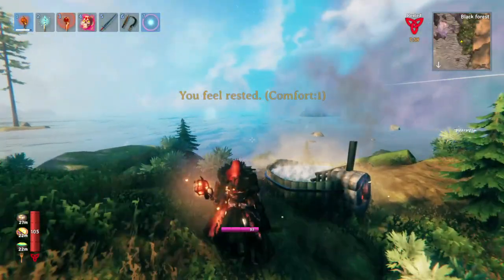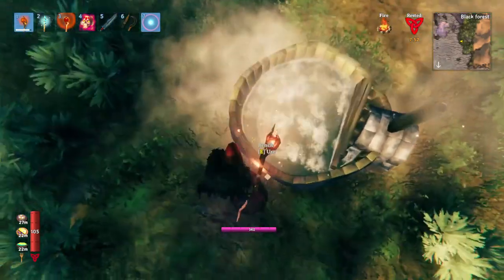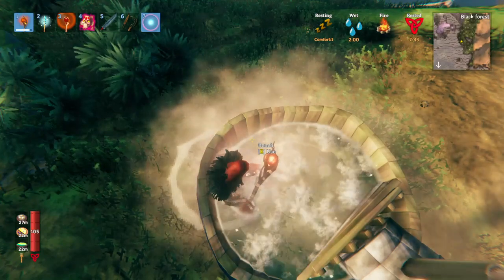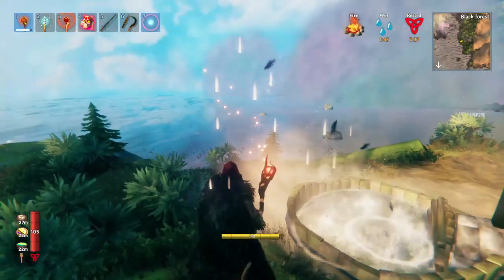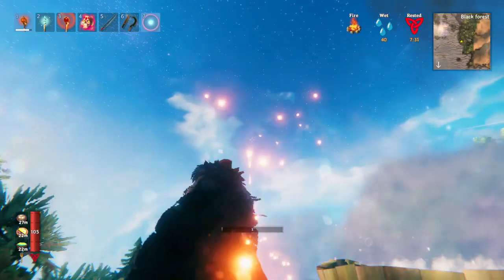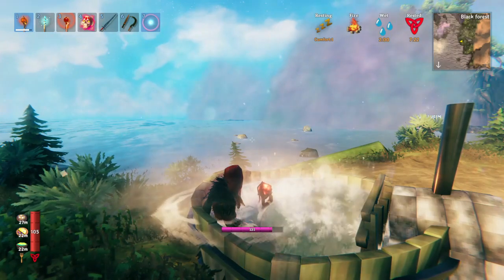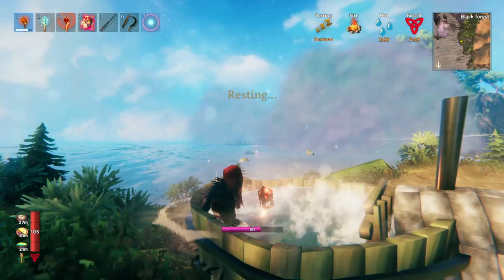Something even cooler is there are certain items that allow you to instantly become resting. See how there's no roof above me, but if I sit in the hot tub, I'm resting and I'm wet — normally that doesn't happen. Watch what you can do with it. I'm going to drain all of my mana into a volley, and then all I do is just sit in the hot tub, and the moment I get that resting, look how fast my mana regenerates. So you can use the hot tub to get an instant resting buff that maximizes all of your stat regeneration.